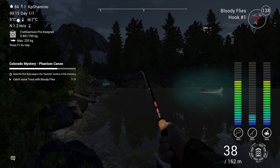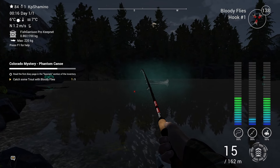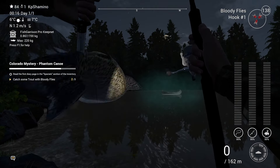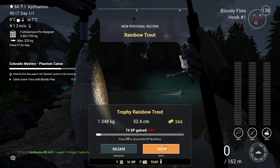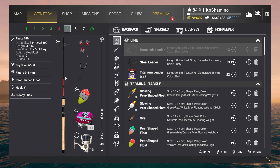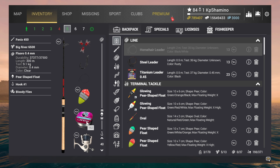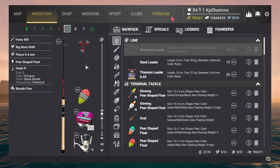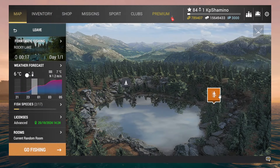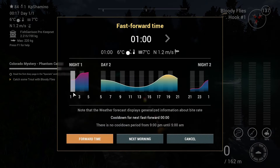I got my second bite - it was not that hard. On this position with one hook you will get trout, and I'm probably only going to spend three bloody flies. So here's my setup: I'm using the Phoenix 450, then the Big River 6500 with a lot of recovery because otherwise the trout can jump off. I'm using fluoro 0.4 - always fluoro for trout - a pear-shaped floater as a one hook, and bloody flies. You come to the Fantastic Fishing position, look toward the rocks, throw around 36 to 40 meters, go at night, and cast to the peak.